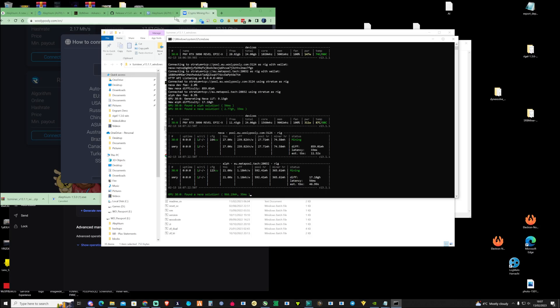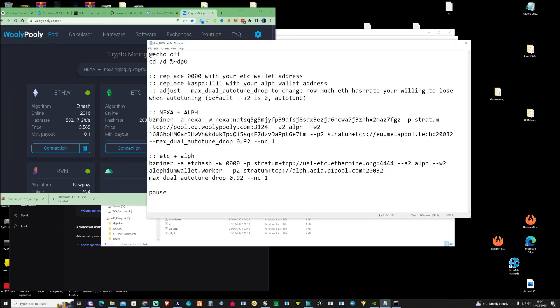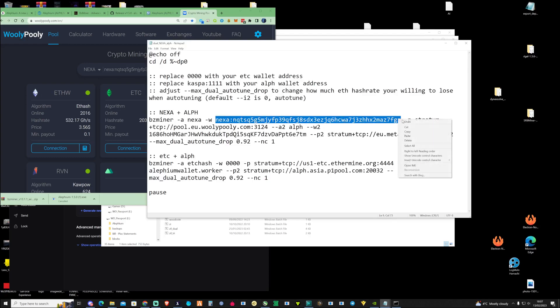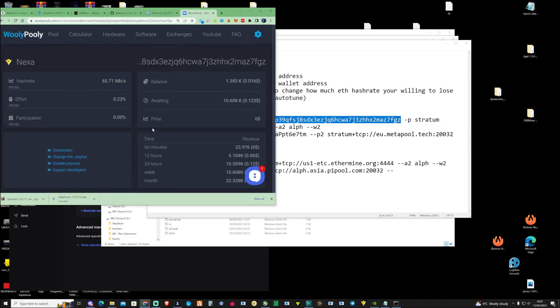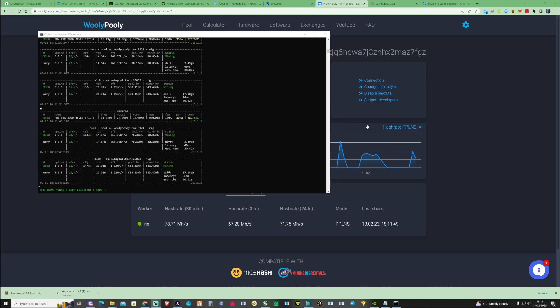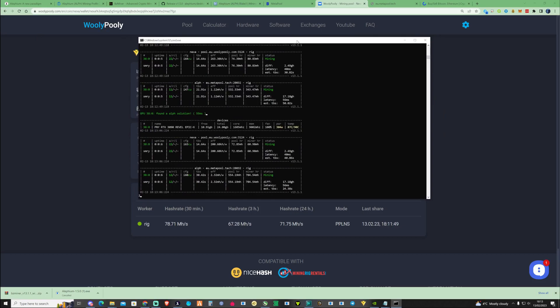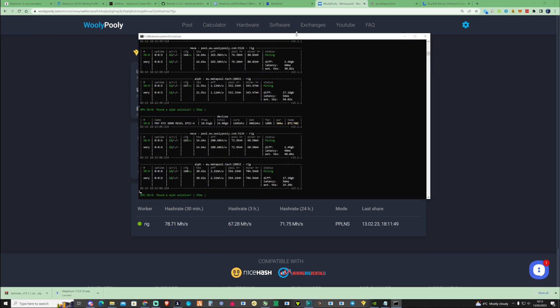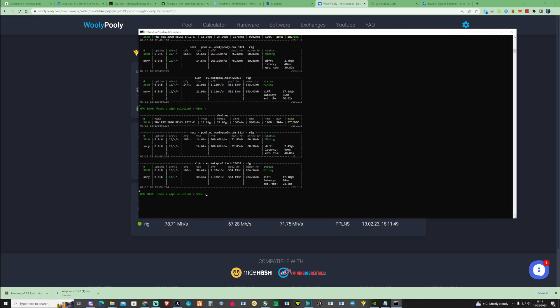You can go ahead and take yourself over to your pool and type in your Nexa address to check your stats, and the exact same thing for your Alethium pool as well. So there you have it — you should now be successfully mining to Woolly Pool for Nexa and to the Metapool for your Alethium. If you did learn anything, make sure to hit the like and subscribe button and the notification bell so I can update you on whatever the new profitable coin is to mine and exactly how to mine it.